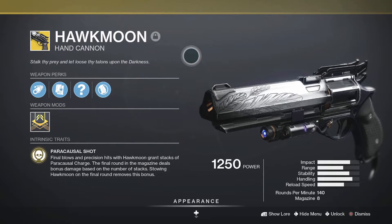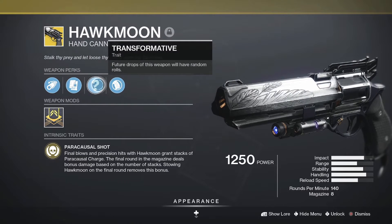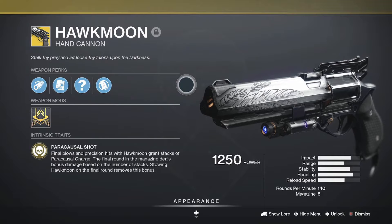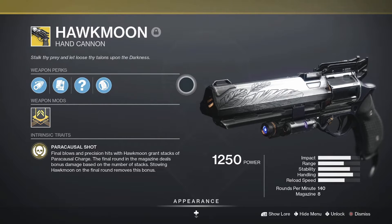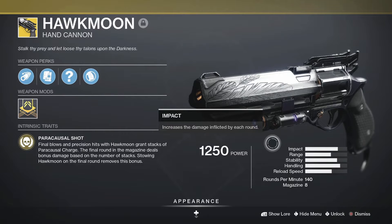So this can be a lot of fun. Hawkmoon is also the first ever exotic to come with random rolls. We don't yet know how to obtain the random rolls version, but the version you get from completing the quest is still a beast. Based on its stats alone — range, stability, handling — Hawkmoon is probably the best hand cannon in the game, far exceeding other currently obtainable hand cannons. And being an exotic, it will not get sunset, so it's definitely worth going after if you're a fan of hand cannons.